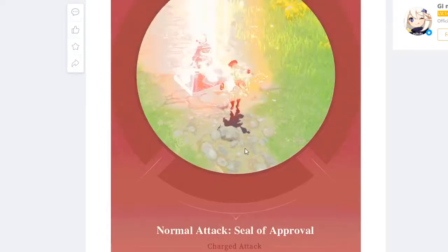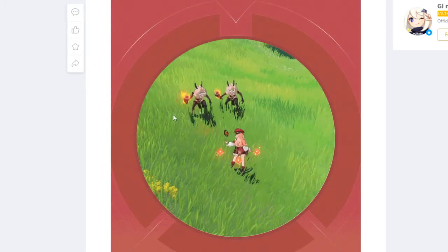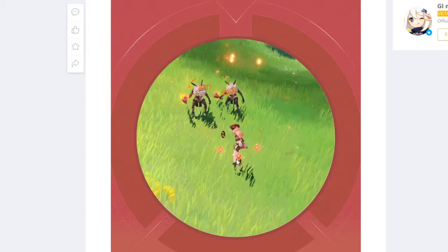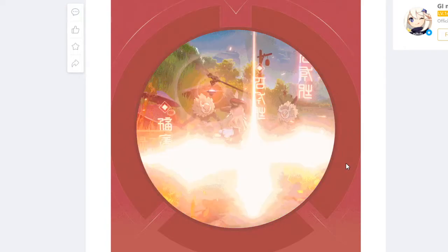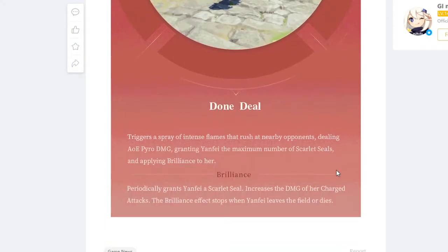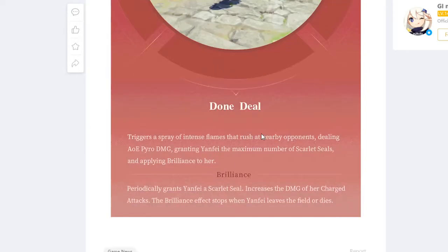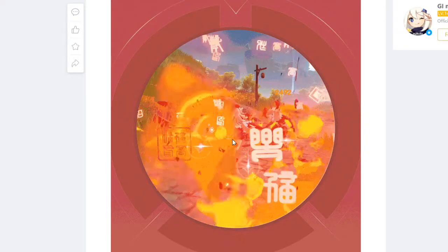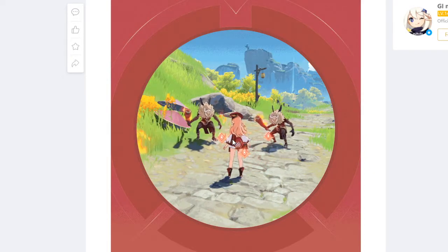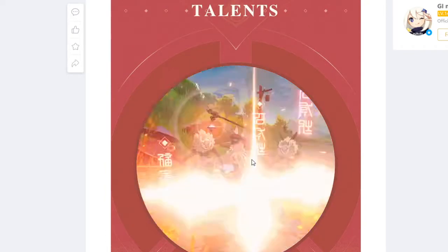It uses up all of the Scarlet Seals that you collect. Her E generates all your Scarlet Seals entirely from just one cast, as well as her ultimate. Her ultimate looks kind of boring though — it grants Yanfei a full stack and increases the damage of her charged attacks, so she's going to be very heavily based on charged attacks. Her ultimate just helps battery her charged attack, which is interesting. I've never seen a character quite like this — it's somewhat like Klee but not entirely, so it'll be very interesting to see how she does.